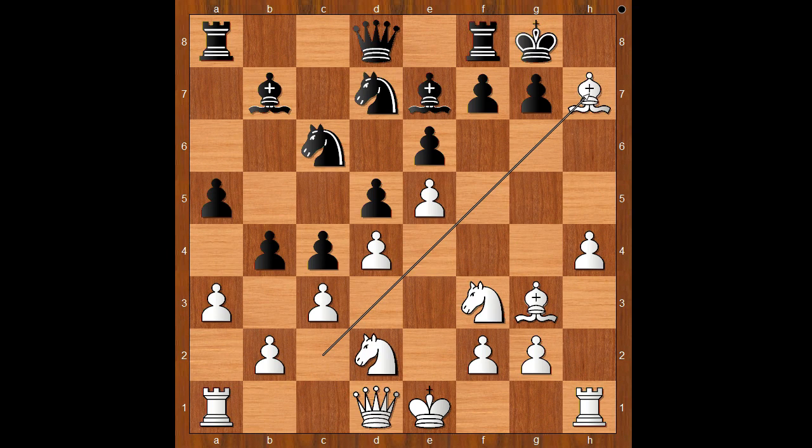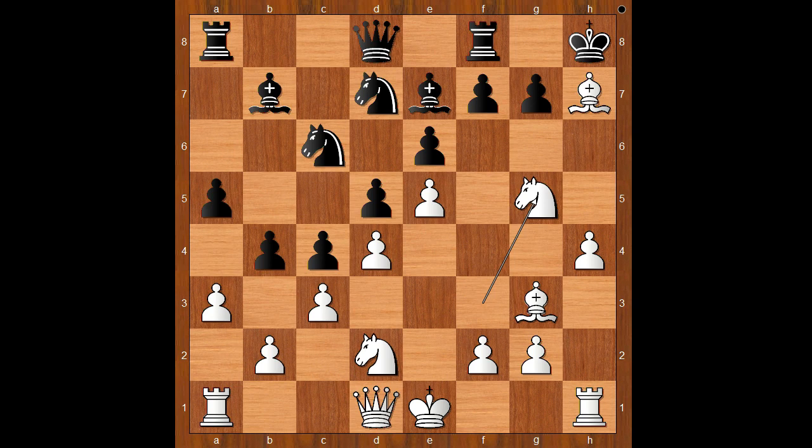Back to our game. That is why black played king to h8. Knight to g5, g6 — trapping the bishop, maybe. Bishop takes on g6.